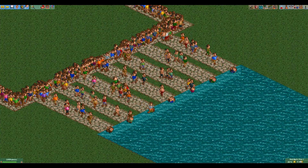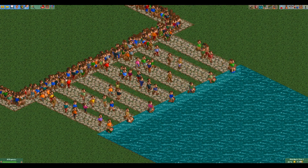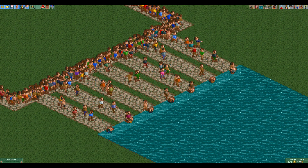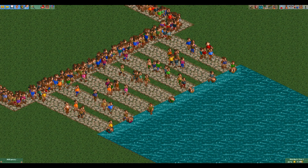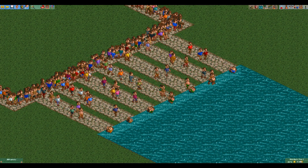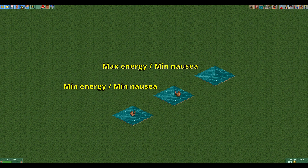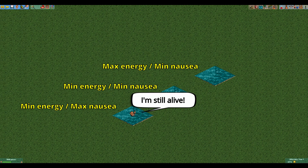You might already have correctly deduced the answer now. When guests are tired or sick, not only their walking animation plays slower, but everything plays slower — including their drowning animation. In this comparison we have one fully energized healthy guest, one super tired healthy guest, and one super tired very sick guest. You can see that the energized guest drowns the fastest, followed by the tired guest, and the tired and sick guest drowns last. Somehow being tired and sick makes you more buoyant or something.